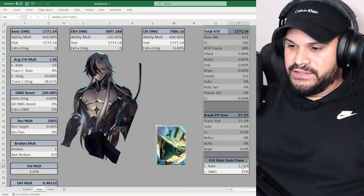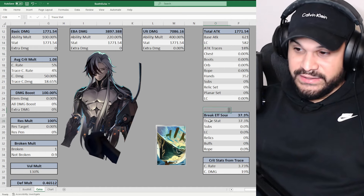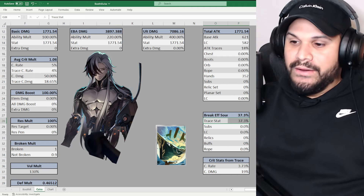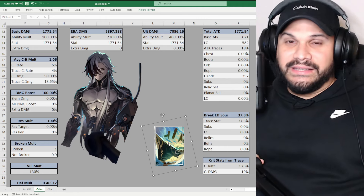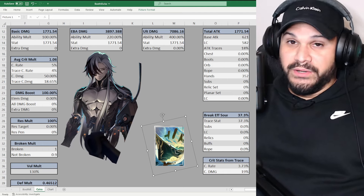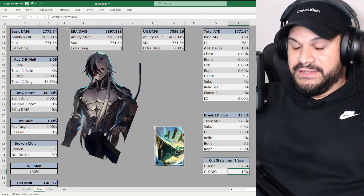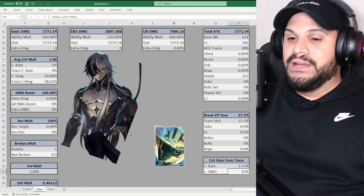We're going to build Boothill from scratch — he has zero on everything, no rolls, no relics. All he has is 18 attack and 37.3% break effect from his traces. We're going to go step by step building a crit hybrid build with the Cruising in the Stellar Sea light cone, because any light cone that increases his crit damage is going to be very beneficial. His S1 signature is by far the best: it alone gives 60% break effect, 6% crit rate, 30% crit damage, defense reduction, and speed — it's an insane light cone.